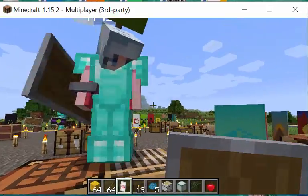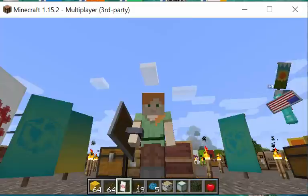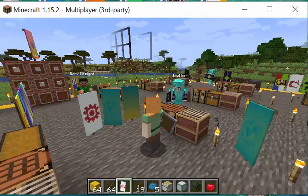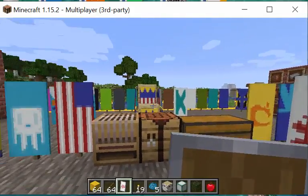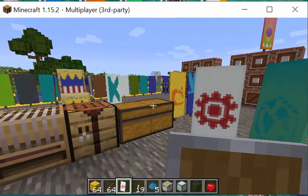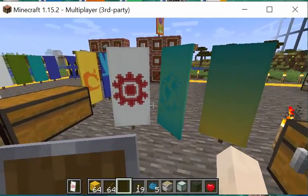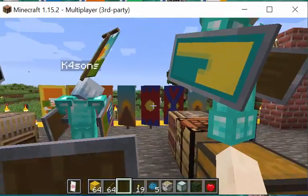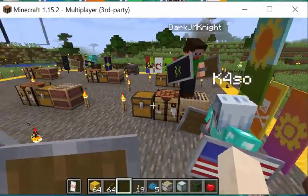Could we take a group picture with us holding our shields? Right-click to wield your shield. Let's get side by side in front of these banners. We'll just leave all these banners up so people can see them when they wander over. Sunset over a pyramid!